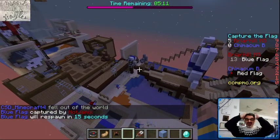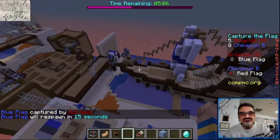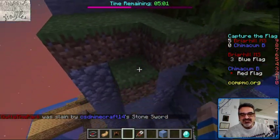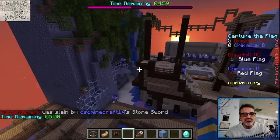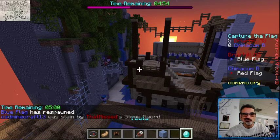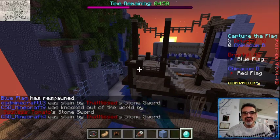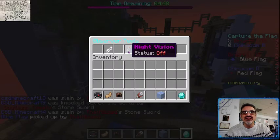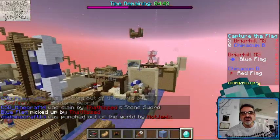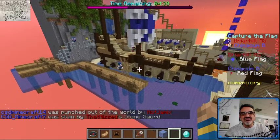Did they just score again? What is happening here? Chimicum, you're all over the place. Get your flag, get their flag. There really needs to be some defending while going and getting the enemy flag. Night vision on — let's see if that helps. Oh, that makes such a difference! Night vision is amazing, I can see everything. I should have known that.